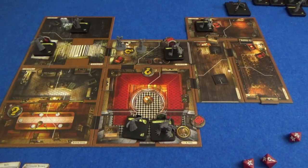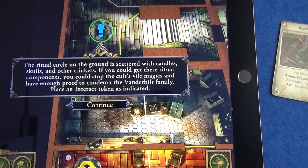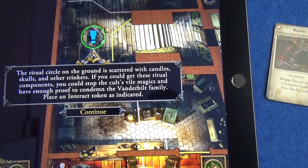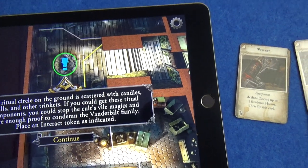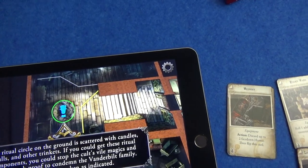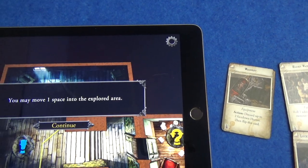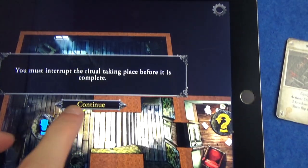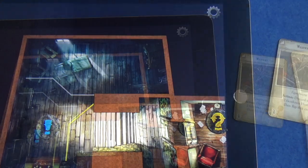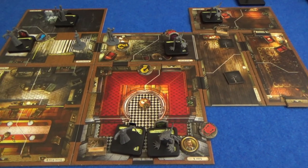There is a lot in that mansion to be scared of. The ritual circle on the ground is scattered with candles, skulls and other trinkets. If you could get these ritual components you could stop the cult's vile magics and have enough proof to condemn the Vanderbilt family. Place an interact token as indicated - we can interact over here and try to stop the ritual. Wendy moves into the attic. You must interrupt the ritual taking place before it is complete - but that was the end of our actions. That was a terrible thing to happen just before our turn ends.